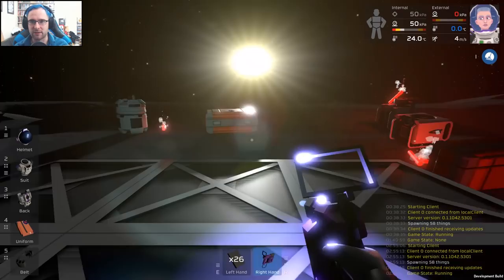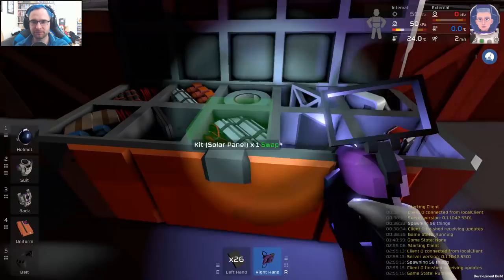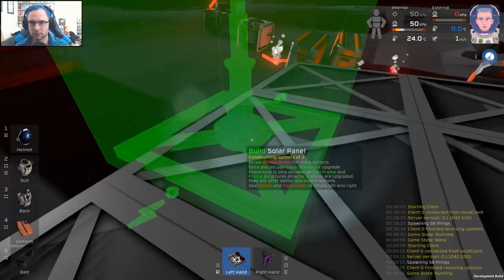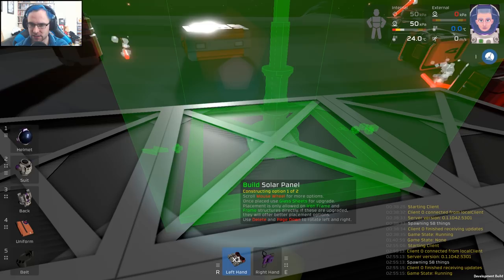There are a few ways of getting power in this game — primarily solar, but then there's also generators, which you power by coal. Why there is coal on the moon I haven't quite figured out. We need to find our solar power kit — there we go. Put the solar panel down. Rotate it — can I rotate? Put it here.